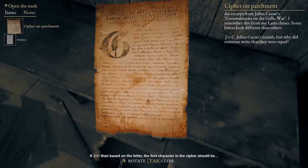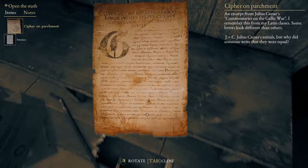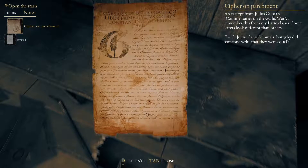If J equals C, then based on the letter, the first character in the cipher should be... Alright, so we got M, H, B, O.